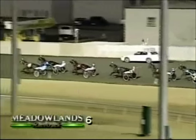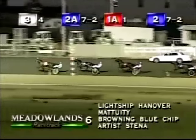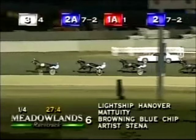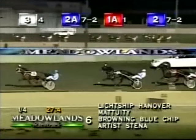Artist Denna way fourth. Another two, it's Kamno's Best fifth. Then a length and a half, it's Robocam. Two more, Invader Hall. The trailers are Run to the Bank and Force of Life. 27 and 4 the opening quarter.